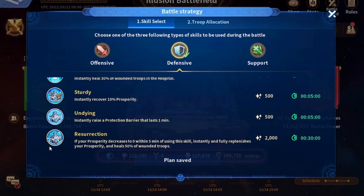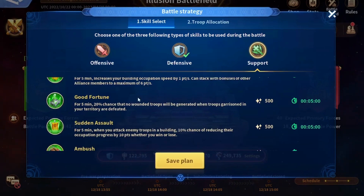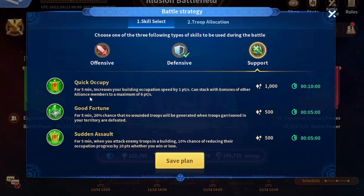The strongest skill in the defensive list is Resurrection. If your prosperity is decreased to zero — meaning you've been zeroed — it will instantly replenish all your prosperity and also heal 50 percent of the troops in your hospital. It is basically a resurrection: it brings you back to the battlefield with full prosperity and 50 percent healed troops.